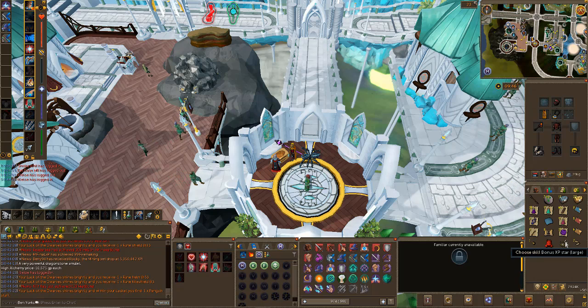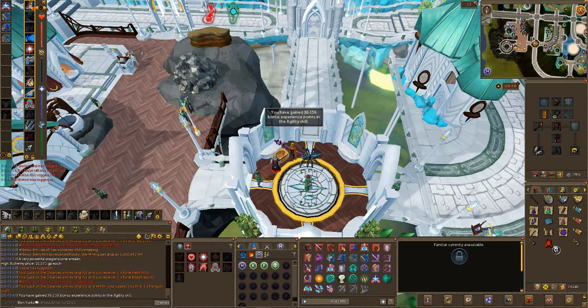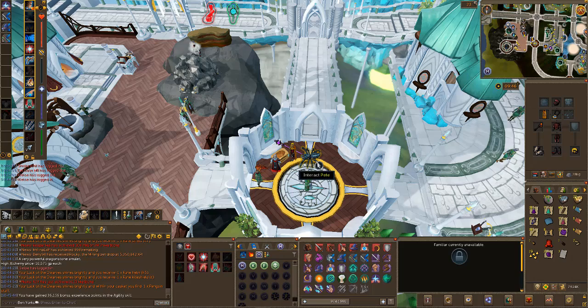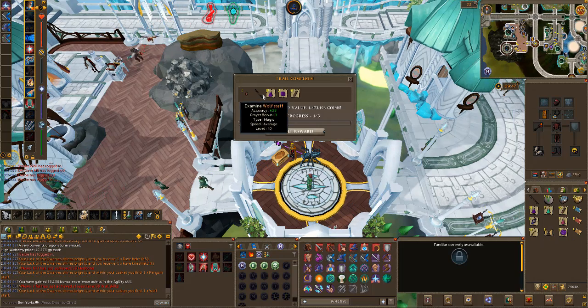Another large XP star - let me put that in Agility because I just can't stand training Agility. Next I accidentally opened a Master instead of an Elite - we got Saradomin page 2. We're just going to pretend that one didn't happen. Right - I'm composed again. We can carry on with these. A Wolf Staff - that's cool, I don't think we've got that either.